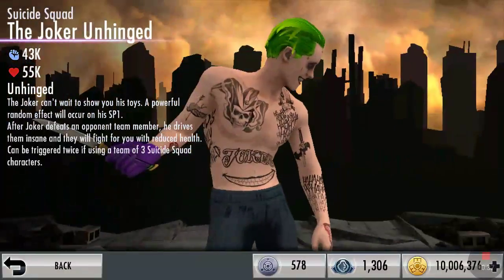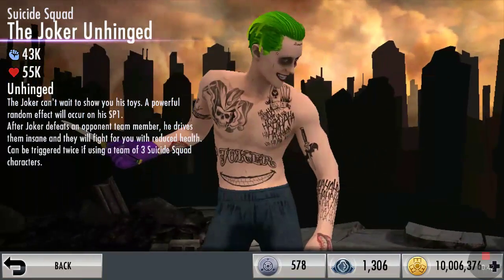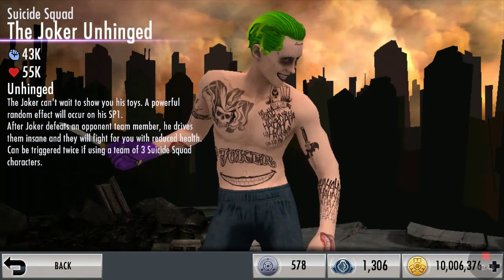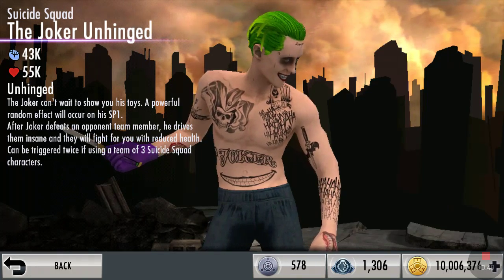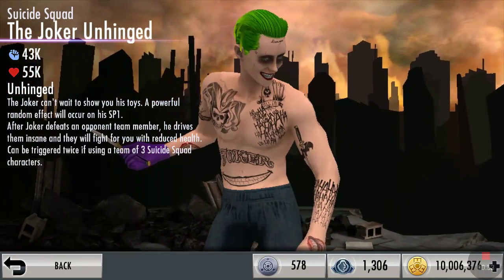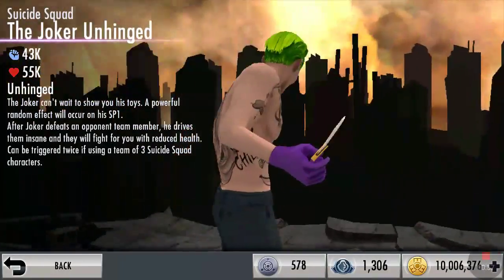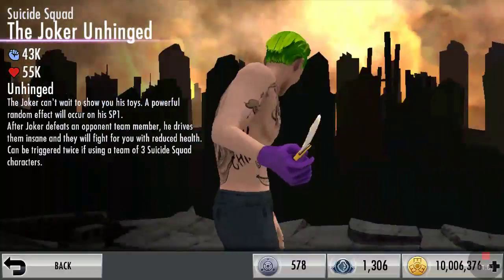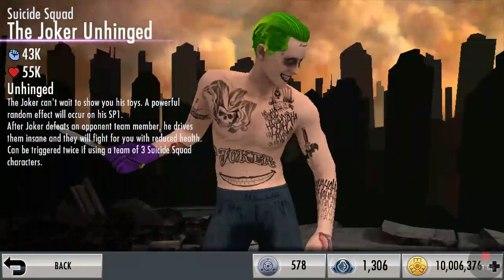I really like the tattoos and the skinniness of the Joker on this. So what his passive is, is basically he can make the other person on the other team fight for him once he's defeated an opponent. This can happen twice if there are Suicide Squad members on his team, once if there's nobody else.